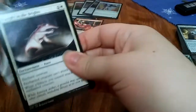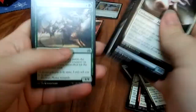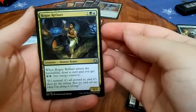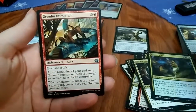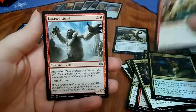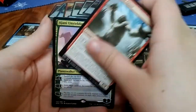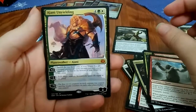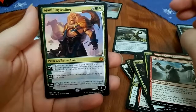Oh wow, starting with something different finally — looks like a naked-ass mongoose or some shit. Rogue Refiner, Gremlin Infestation, Enraged Giant — and Ajani Unyielding! Last mythic, last pack. Not too shabby, I think he's still around $17.